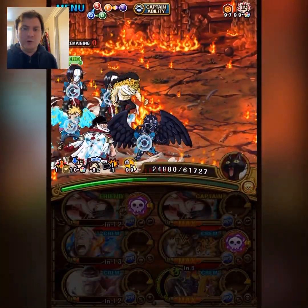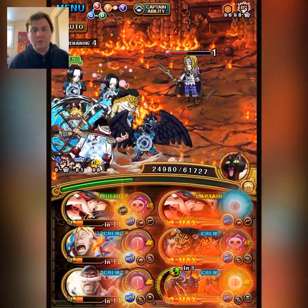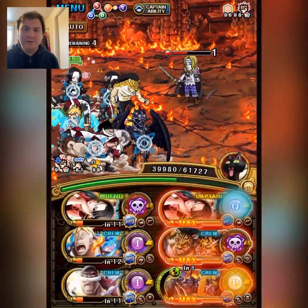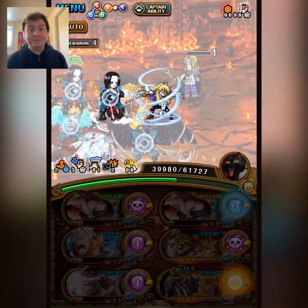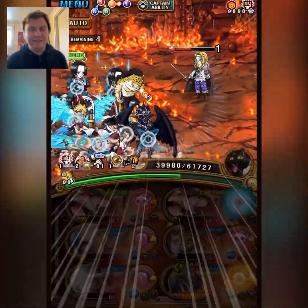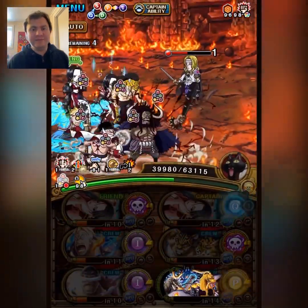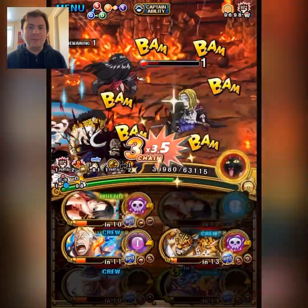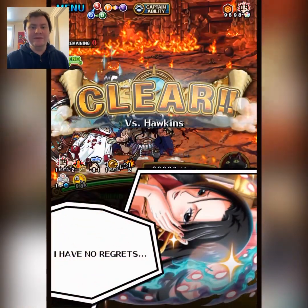Now I can use BOA to remove some attack down and give a chain lock. Then Luchi will also remove the remaining attack down and give an orb boost. Kaido Crew will give color affinity. I did mess up by using BOA before Luchi since we don't get the orb boost now, but it's fine — we do overkill here anyway. That's the team. Thanks for watching guys, see you next time.